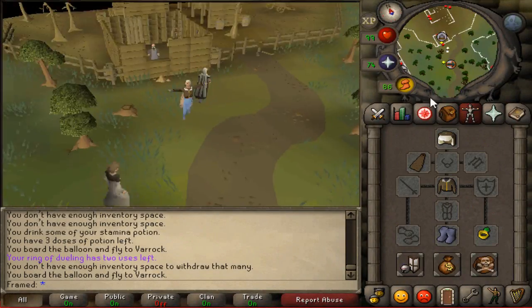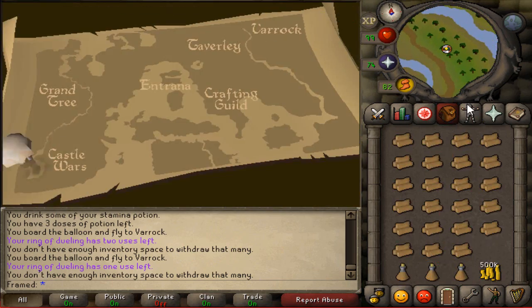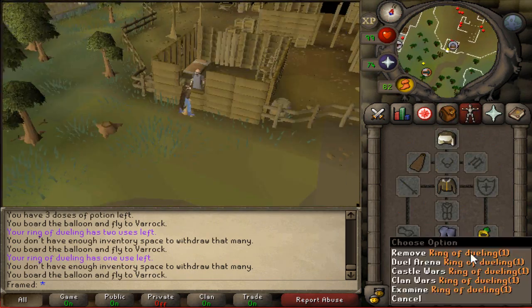At max efficiency, you will be able to run 3000 logs an hour, and at a relaxed pace, you can run about 2200 logs an hour. The profit margin is about 100k on that, but if you don't care about efficiency, then it's not a big deal.